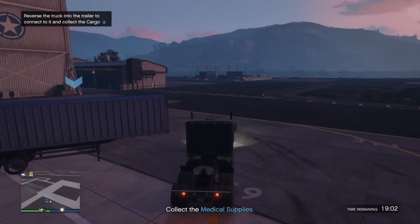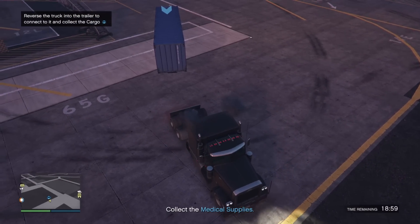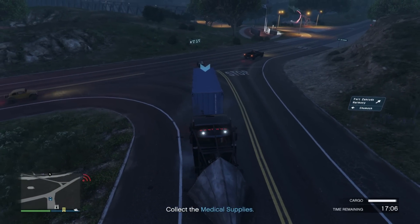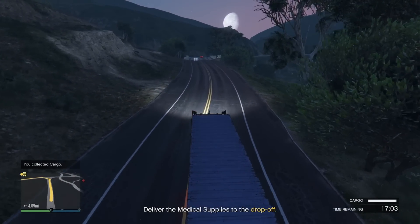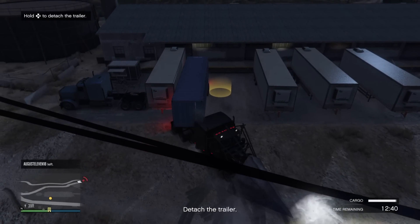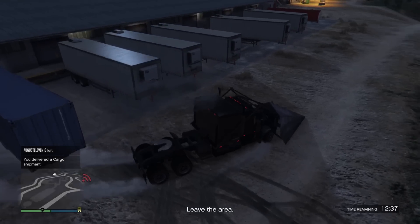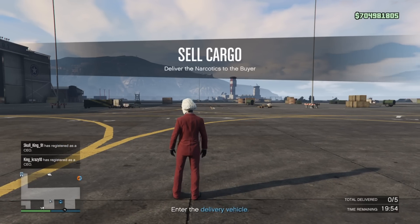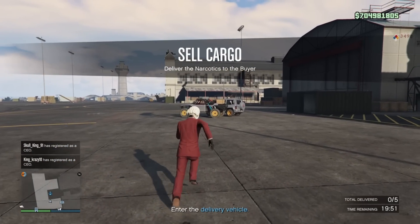There's also a sell mission that involves driving a trailer to your drop-off point. You can use the Phantom Wedge, which is faster and lets you bulldoze through traffic with the wedge on the front. However, be careful — certain drop locations are tight to maneuver with such a large vehicle. Now, I'm about to sell a full hangar of 50 crates for five million one hundred thousand dollars. You do get a high demand bonus for being in a crew lobby or a public lobby.